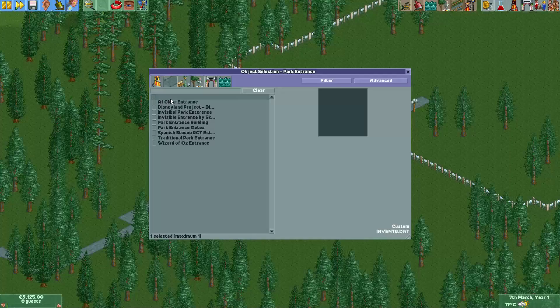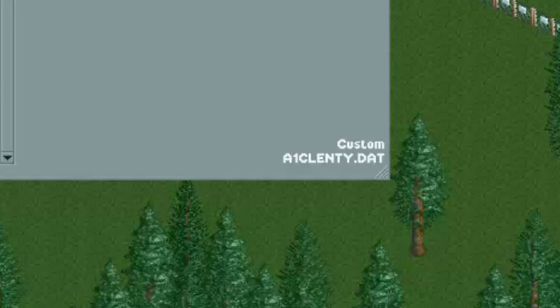It's a custom scenery item that you can get on anydesigns.com, or you will probably get it by viewing some parks and their assets. It's an often used item. It's called a 'one clear entrance' — in the bottom right corner you can see the file name, and if you search that on anydesigns.com then you will probably find it.